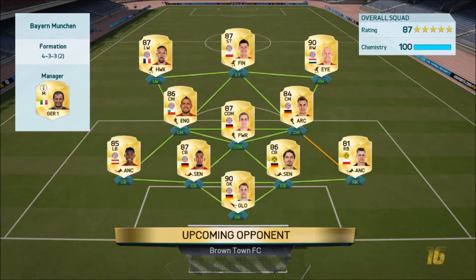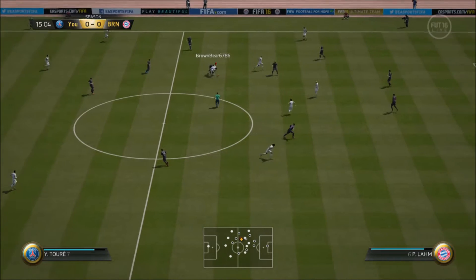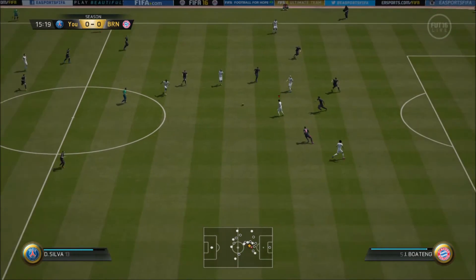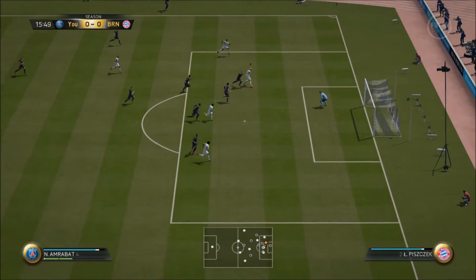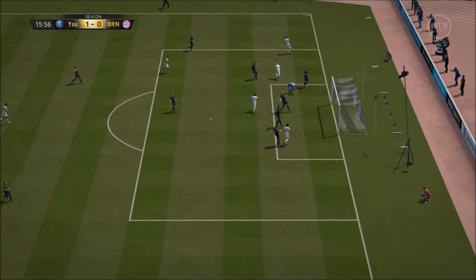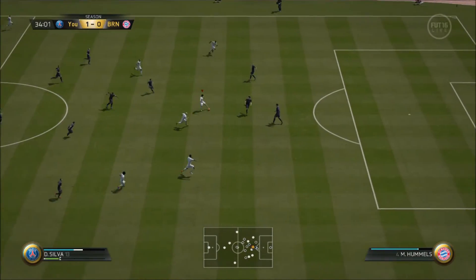First game is up against an amazing Bundesliga team — Robben, Ribery, Lewandowski, Vidal, Götze and Lahm in center mid, Alaba, Boateng, Hummels, and Piszczek in defense, with the absolutely amazing Neuer in goal. A great test for Amrabat. David Silva plays it through with a great pass to Amrabat and the 77 shooting is so clinical — it looks like 87 — with an easy goal.